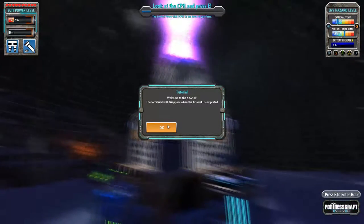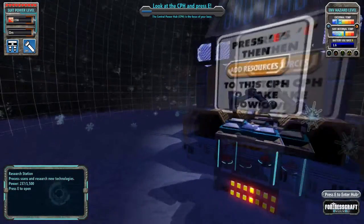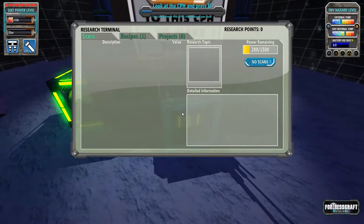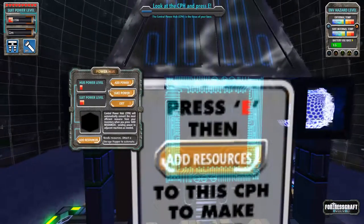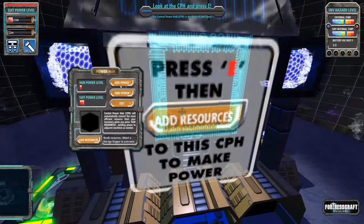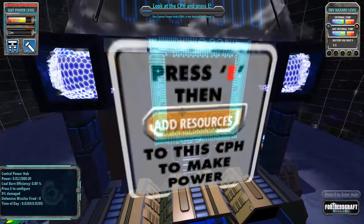Alright, so we have crash-landed while trying to dock at our mothership. But anyway, look at the CPH. Is this the CPH? No, this is the research station. I think this is the CPH — yeah, this is the central power hub, so we'll go ahead and take the power out of what we have so far.